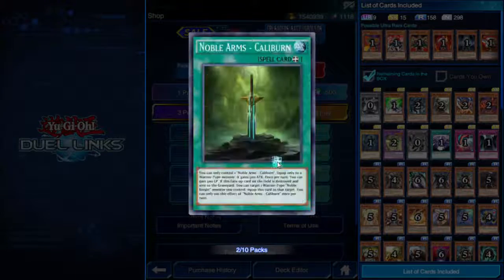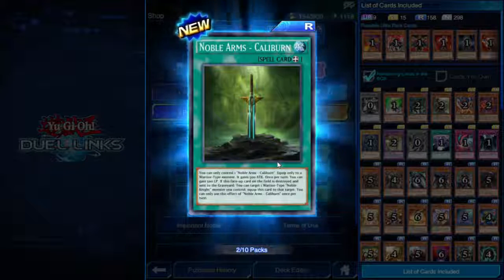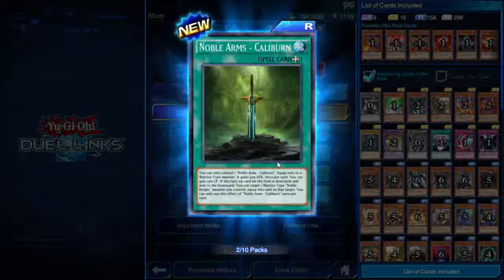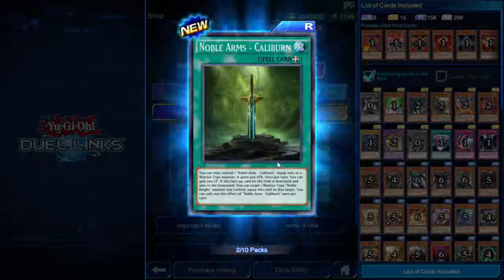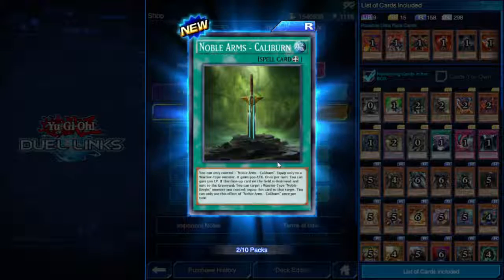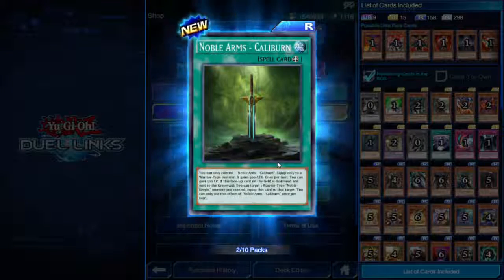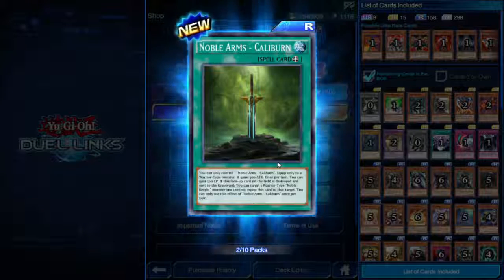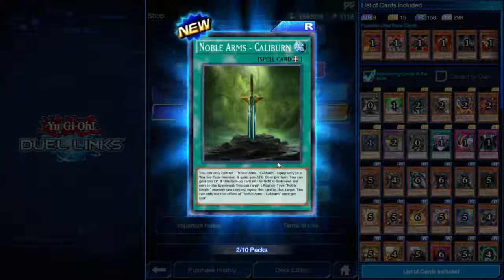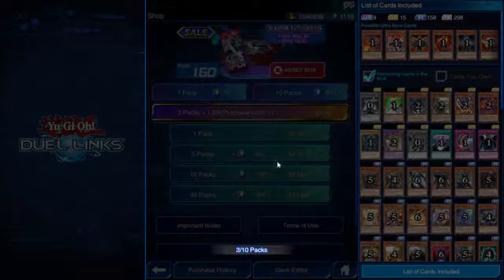Noble Arms Caliburn — equip spell. You can only control one. Equip only to a Warrior monster; it gains 500 attack. Once per turn, you can gain 500 life points. If this face-up card is destroyed... that's it. The Noble Knight you put it on gains 500 attack and once per turn it just heals you for 500 — no cost at all.